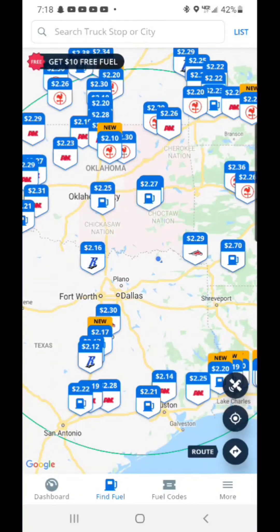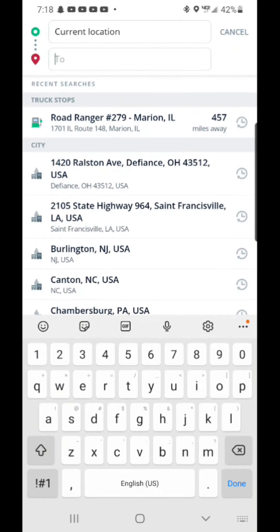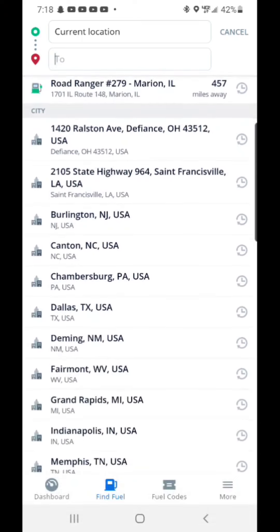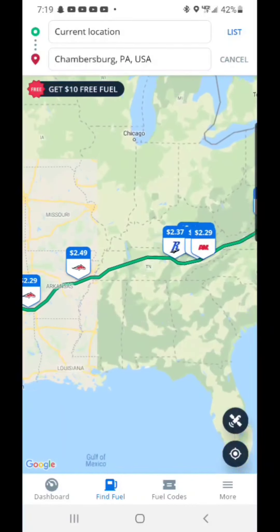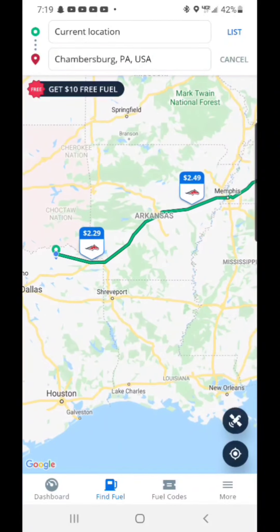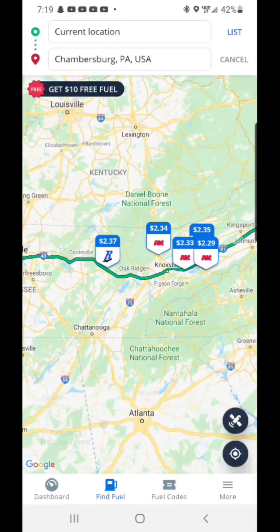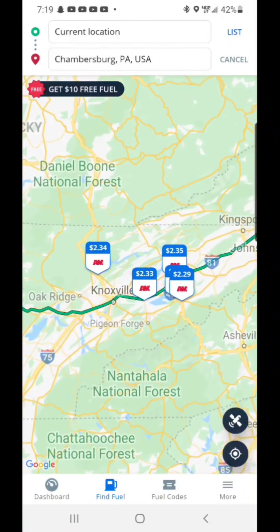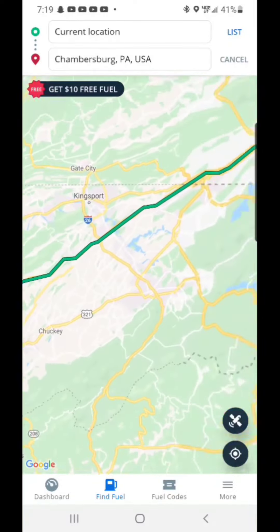Just for the sake of demo — on the bottom it says 'route.' If you click on that, you can enter your current location and pick a destination. It will then show you your best fuel options on the way. There's $2.29, $2.49, $2.37, $2.34 — you can see the better rates and kind of pick and choose.